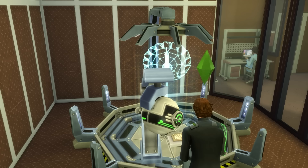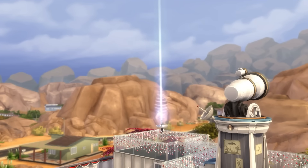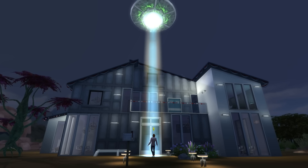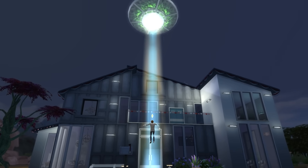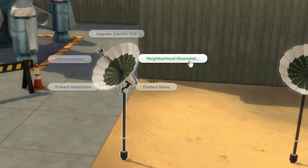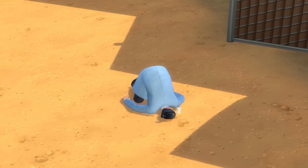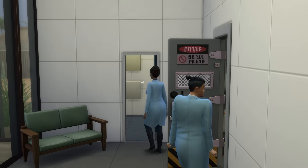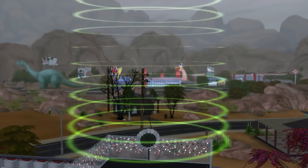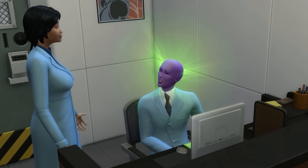At level 4 of the Scientist's career, you'll unlock the Satellite Dish invention. Once made, you can use this object to prevent abductions, or alternatively to contact aliens, which increases the chance of a sim being abducted. If male sims are abducted, they might get pregnant with an alien baby. Contacting aliens could also see them show up at your house. The Satellite Dish can also be used to start neighborhood hive minds, which instills an effect on everyone in the neighborhood, letting you knock them out, make them pee their pants, break out in dance, and more. The Satellite Dish can also be upgraded at level 8 of the Scientist's career to detect aliens, putting a glow around them and effectively busting any of their disguises.